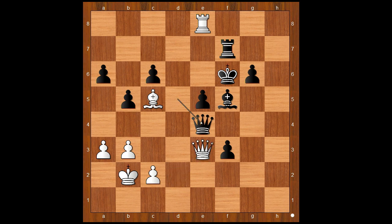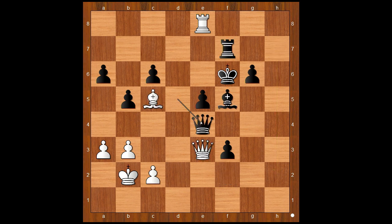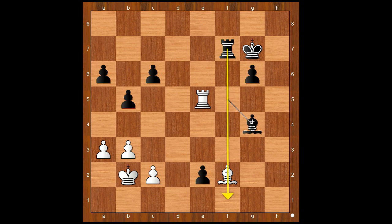Queen to d2. If queen takes on e4, bishop takes on e4, after bishop to f2, rook to h7, and black is easily winning. Back to our game: queen to d2, king to g7, bishop to f2. Black played a move and white resigned — and the move is queen to e2. Smirnov resigned. If queen takes queen, then pawn takes queen, after rook takes on e5, bishop to g4, and black should be easily winning.